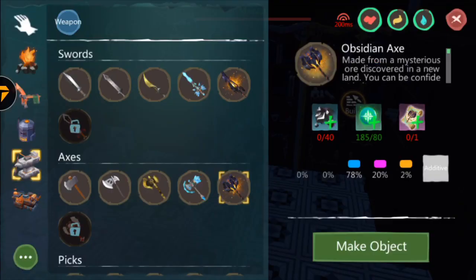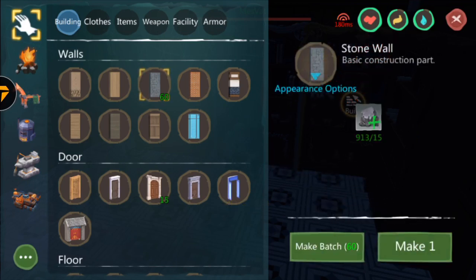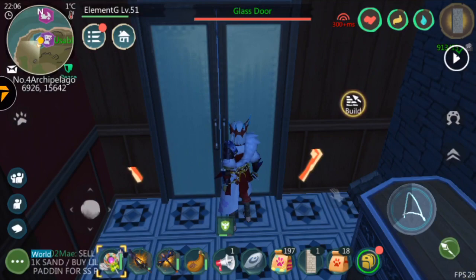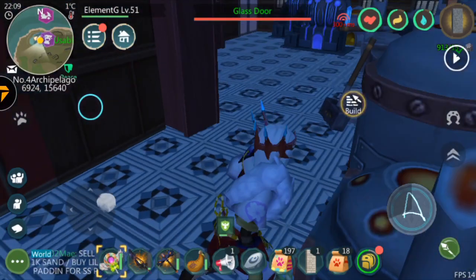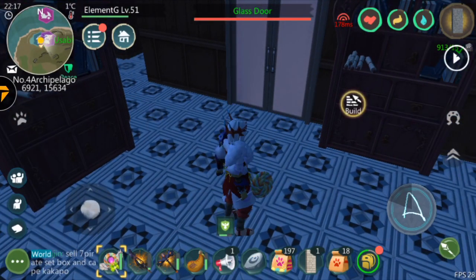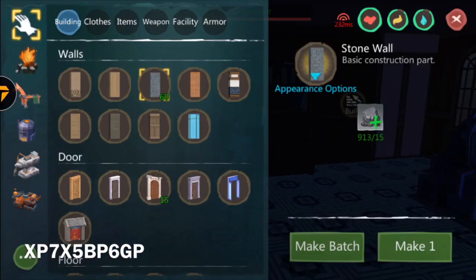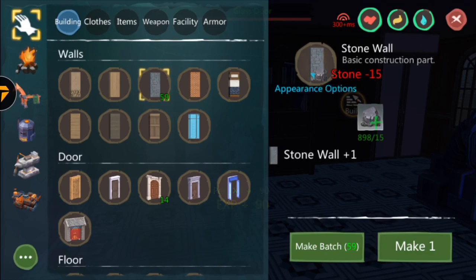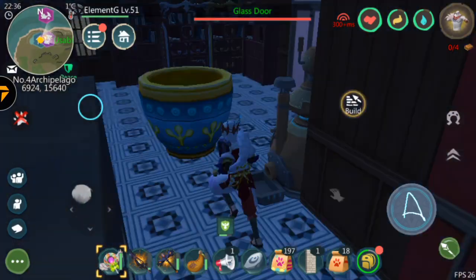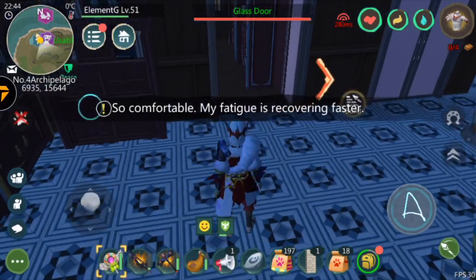Another way to level up is by crafting. A lot of people do not know this, but building a heart requires a lot of materials, which means a lot of crafting. One person can get 300k to 500k XP depending on what you're crafting and the resources involved. When I was building my heart I was level 47 and I leveled up to 50 just from building it. I would recommend just building, especially if you're working on your heart, so you're progressing on both at the same time.